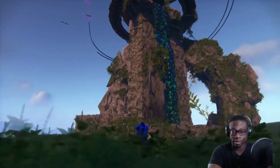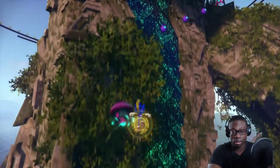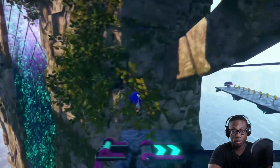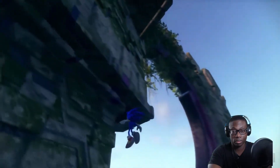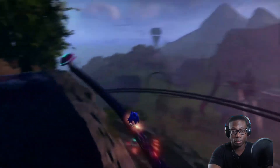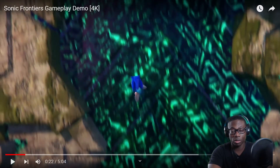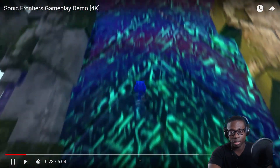You can hear something in the background there, I don't know what that is. Real quick — I don't remember ever seeing Sonic have a blue aura around his hands or his feet, so clearly he's using some kind of ability from whatever is helping him out in the game. I just needed to stop it right there because I don't remember seeing that before, though I could be wrong.